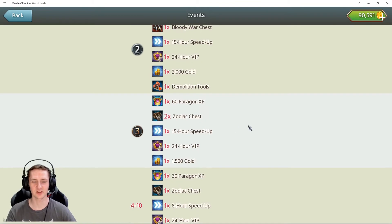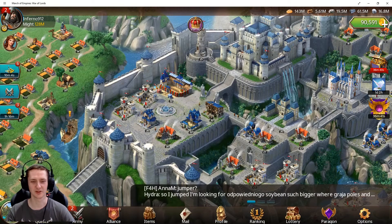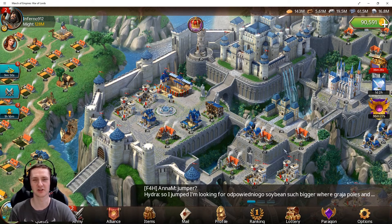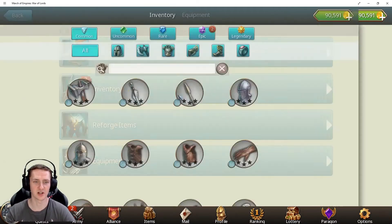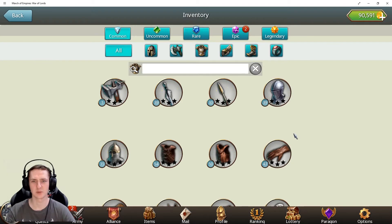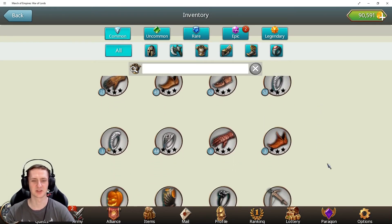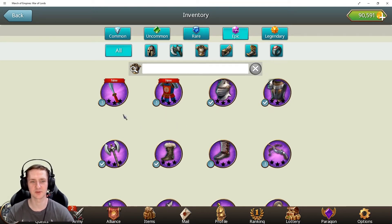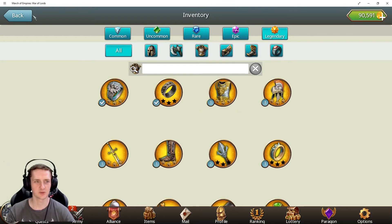Zodiac chests are also not worth it. But there are a few others — like the green and purple ones — that are much better. In just a couple of months you're going to have so much gear that you might want to destroy some. You can actually sell it in exchange for coins, but I don't think it's really worth it — better to just stack it up, because you never know what future game updates might bring.